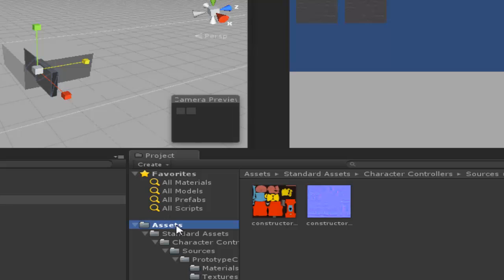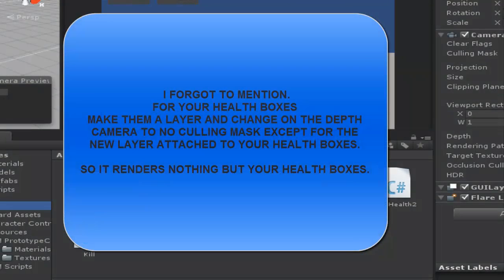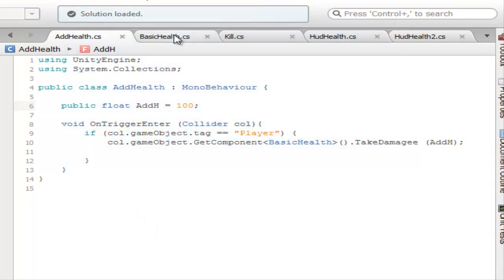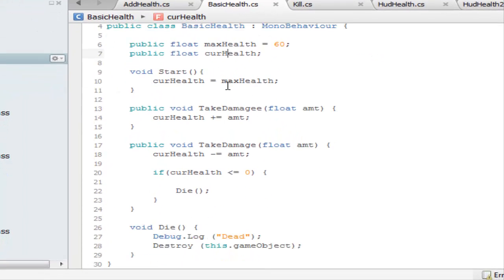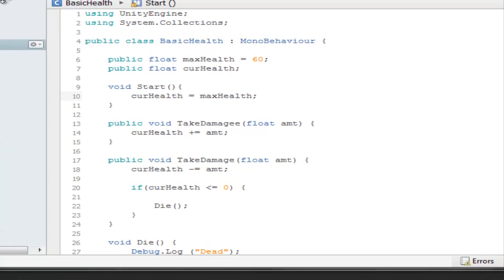Okay, now let's look at the scripts I've made — just a couple, nothing too hard. I've already loaded them all up so it's pretty simple to look at. Let's start off with the basic health script. Here's your health — that's all right there. What I did was I set up a public float of max health equals whatever number you want. I defaulted it to 60 for a game I was making, and I made another float called current health. In the Start function, current health equals max health — pretty much whatever your max health is, that's your current health.